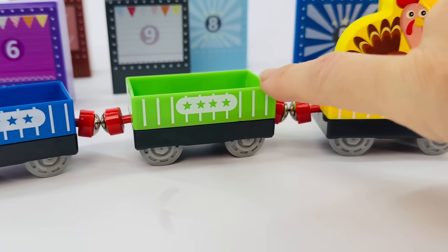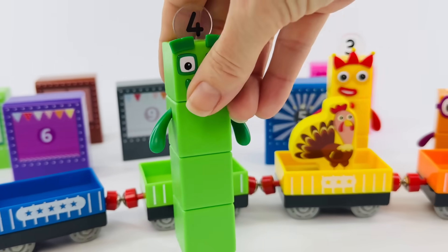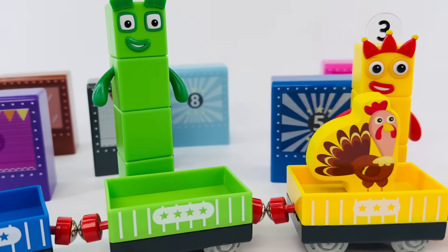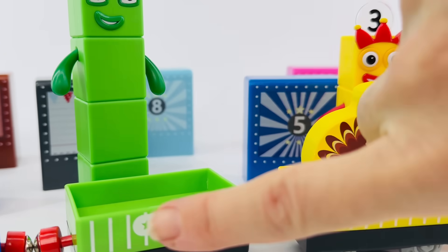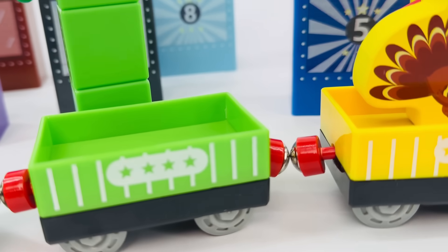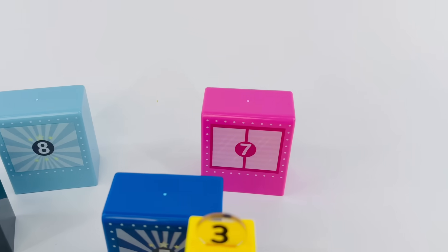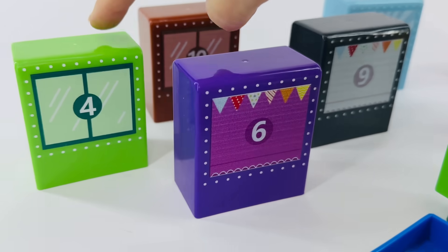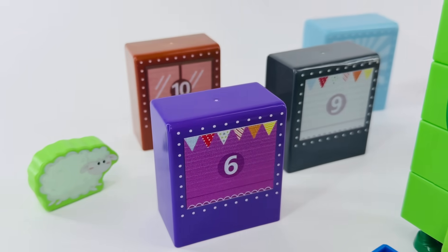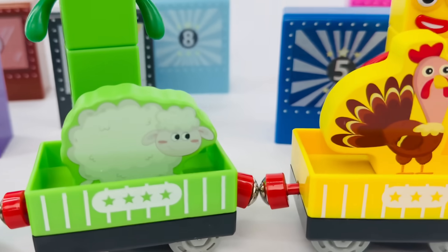What about this car? It's green, but we need to count the stars. Number Block four, will you help us count those stars? You will? Thanks. Okay, let's count together. One, two, three, four. Right, that has four stars. Where is our box with number four in it? There's going to be an animal inside. It's right here — and it's green. Let's lift it up. Oh look, it's a cute little sheep. Let's put him back in the car. Good job.